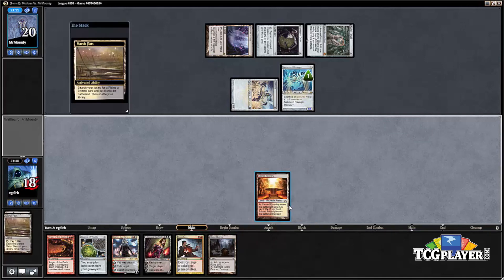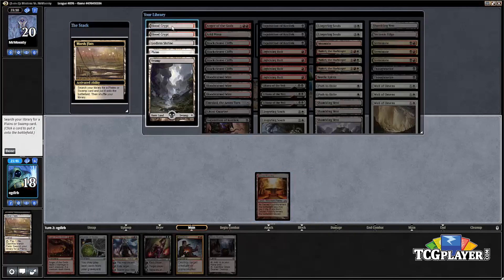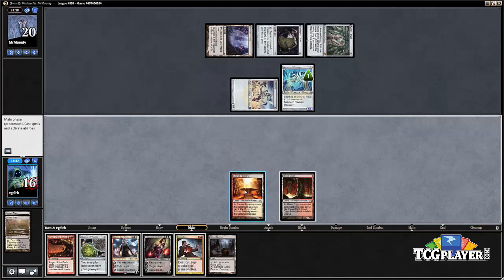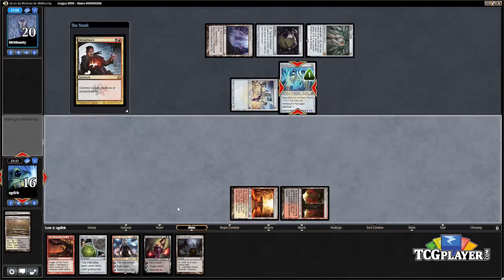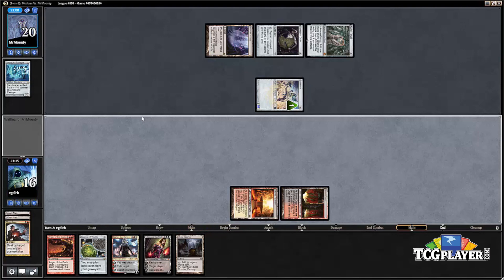Most likely we want to just go ahead and Dreadbore this turn. The Ghost Quarter is a little awkward because it doesn't allow us to cast everything we want, so we're going to take two to get this Blood Crypt and Dreadbore the Arcbound Ravager — see if our opponent wants to sacrifice any artifacts or just let the Ravager die, which makes the Memnite a little bigger.